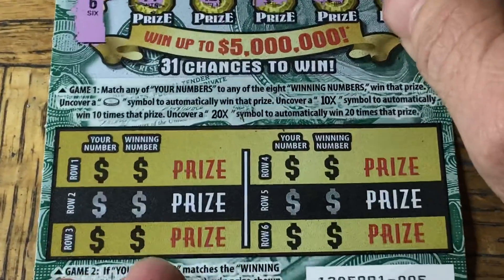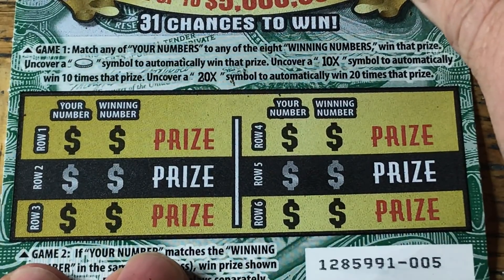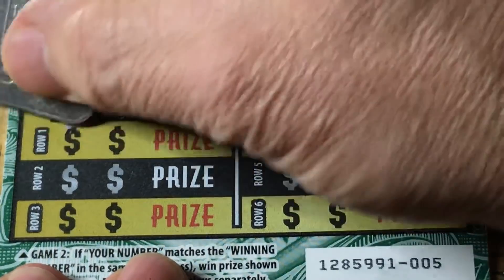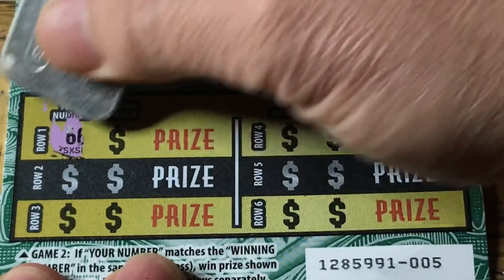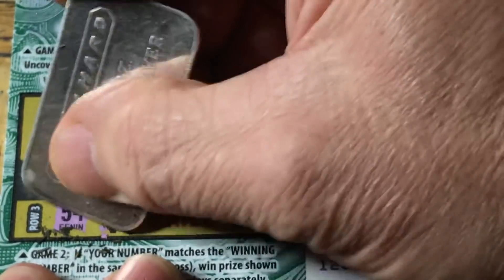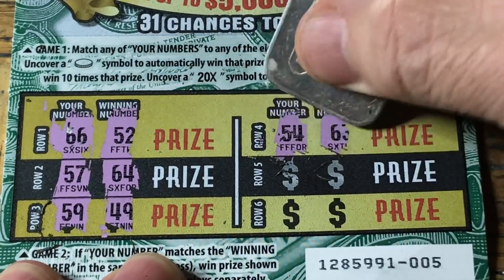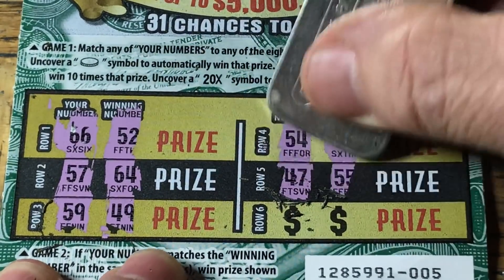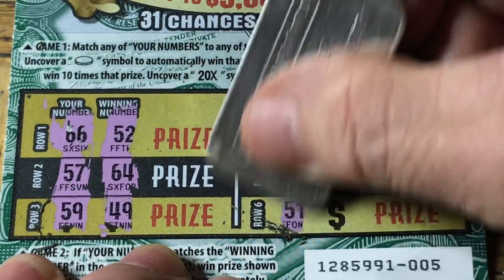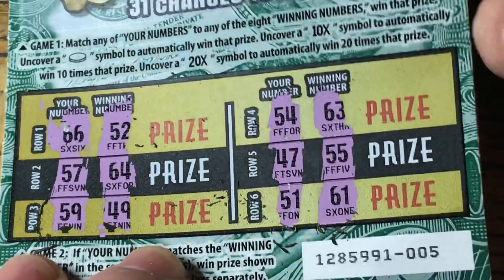So we've got the bottom of the ticket, and here we need to get a match on the rows — same number on the row. That looks like 66 and that's 52. 57 — no good. 49 — oh, 49 — nope. Nothing there, nothing there. We need a 51. Boopkis, nothing.